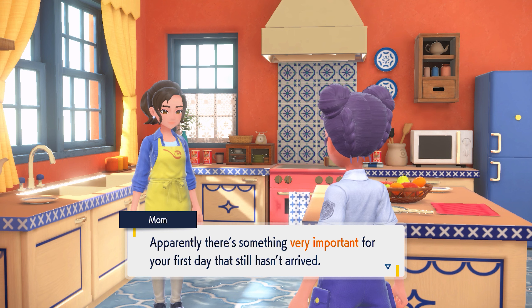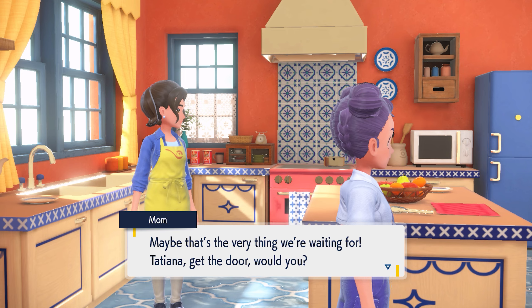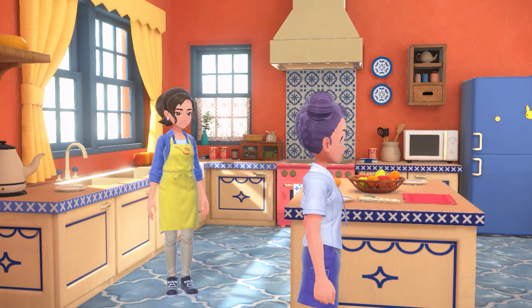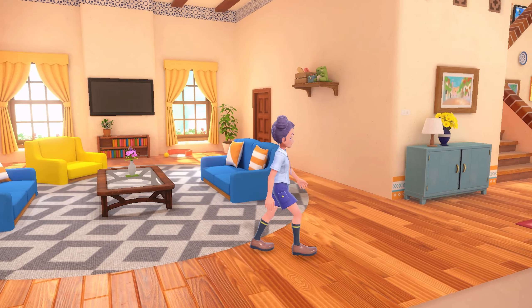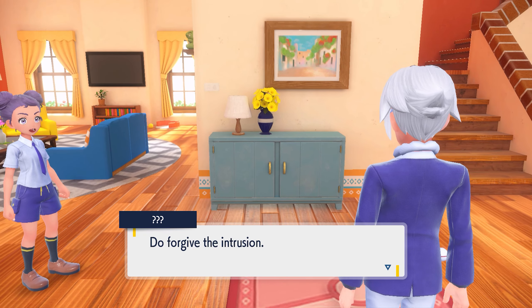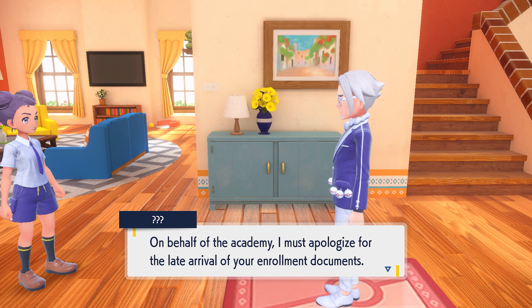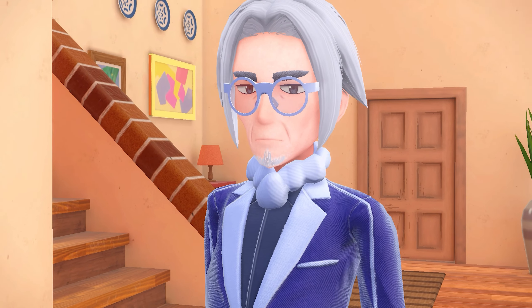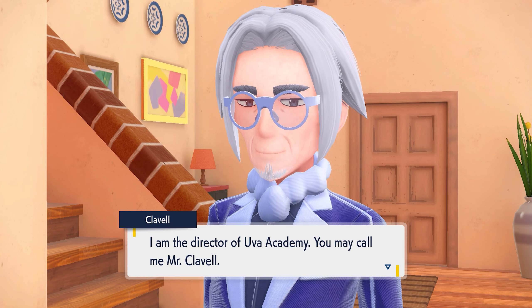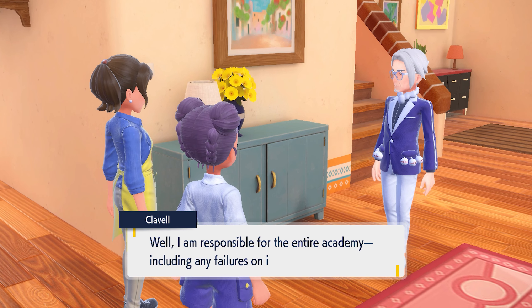'Apparently there's something very important for your first day that still hasn't arrived.' Oh snap — maybe that's the very thing! 'Tatiana, get the door, would you?' Is this the door? It's probably over here. 'Do forgive the intrusion.' This dude showed up full stop. 'You are Miss Tatiana? On behalf of the academy I must apologize for the late arrival of your enrollment documents and also for my delay in introducing myself. I am the director of Uva Academy — you may call me Mr. Clavell.'